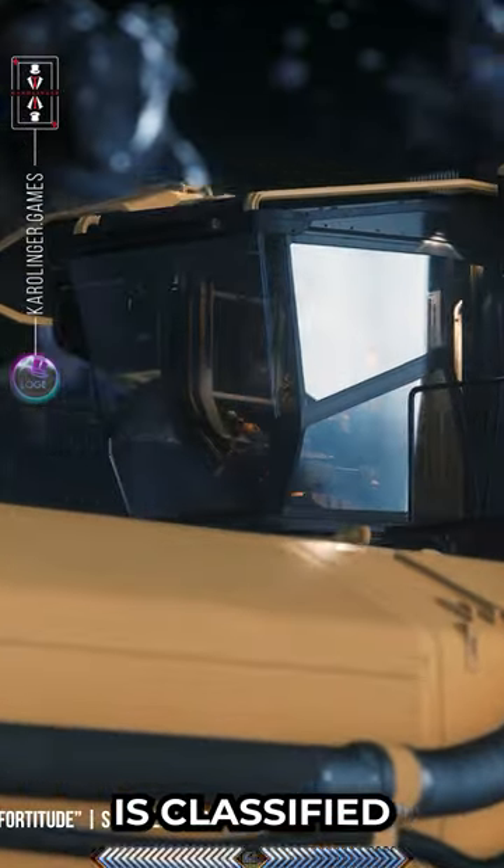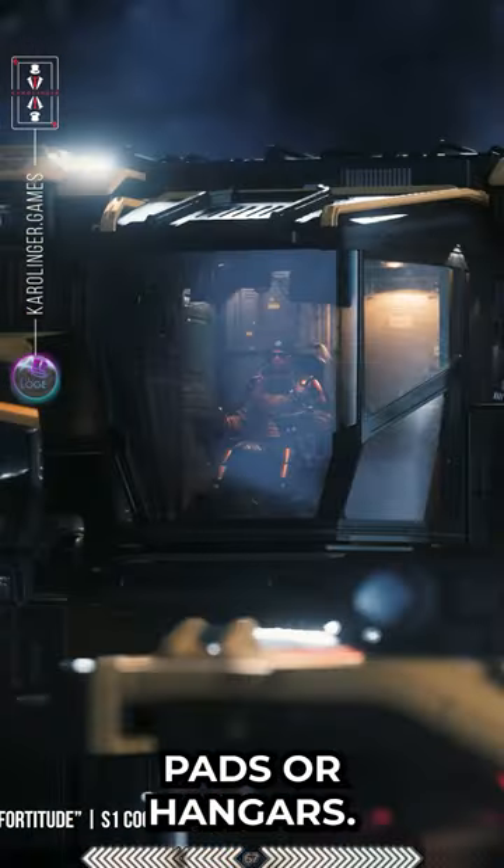The Vulture is classified as size 2, allowing the use of small landing pads or hangers.